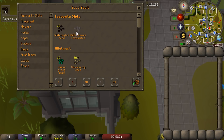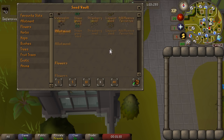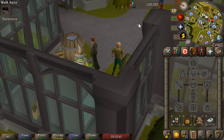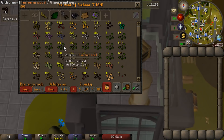For those who are really running low on bank space, this update will help a lot — there must be like 30, 40, or 50 seeds that can be completely removed from your bank. One thing worth noting is Ultimate Ironmen cannot use the Seed Vault. It's also only accessible from the Farming Guild, so you may still want to keep some herb seeds in your bank. But still an amazing update and I'm excited to try it out.